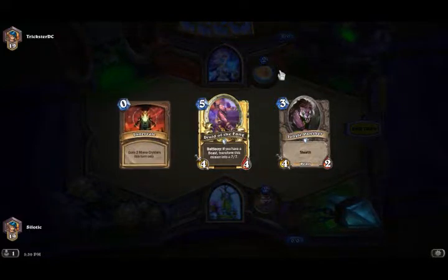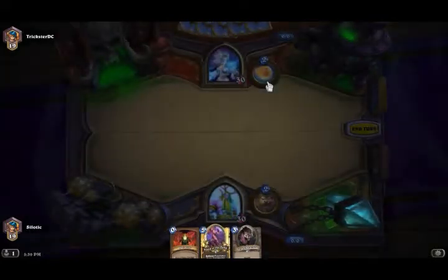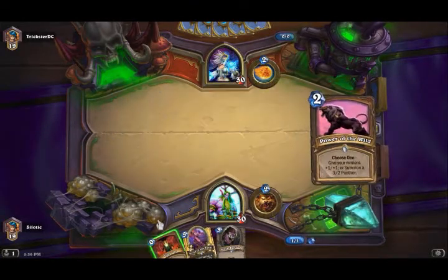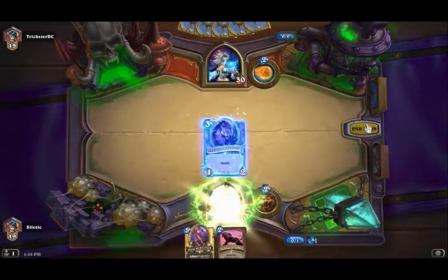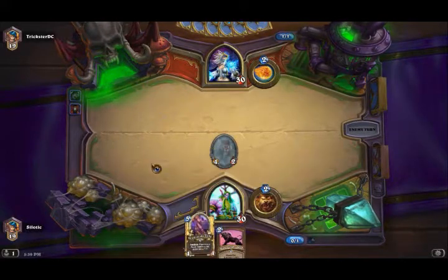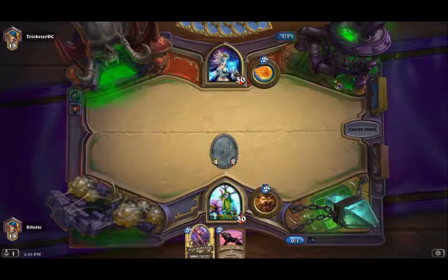I feel pretty good about keeping Druid of the Fang, especially now that we have Druid of the Fang. There's a turn 2 play, so I'm going to Innervate panther. Might have been better to wait to turn 2 and then wait to turn 3 and Innervate this for a 7-7, instead of waiting to turn 5.